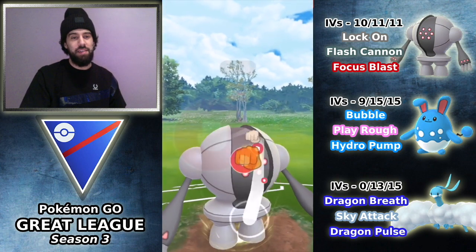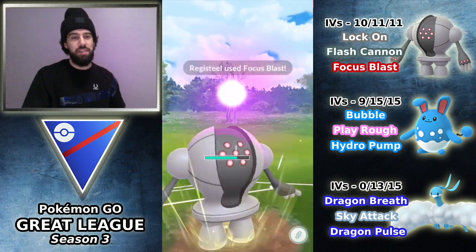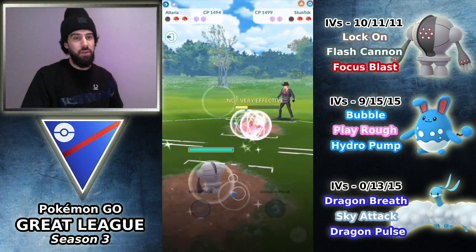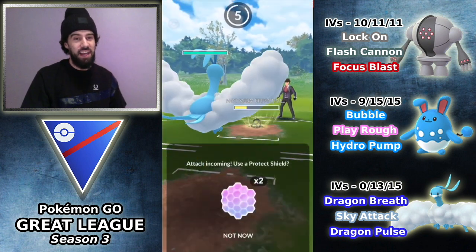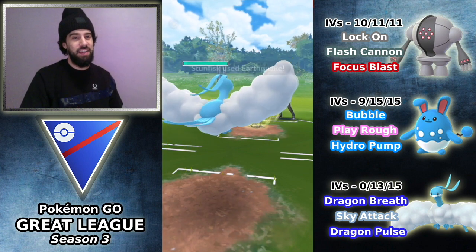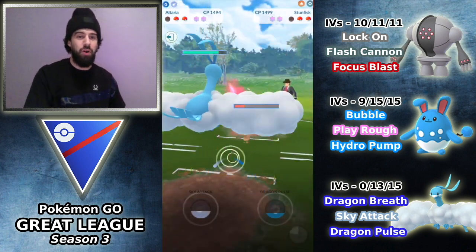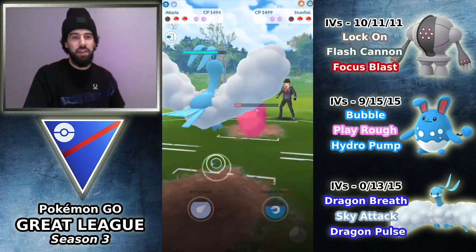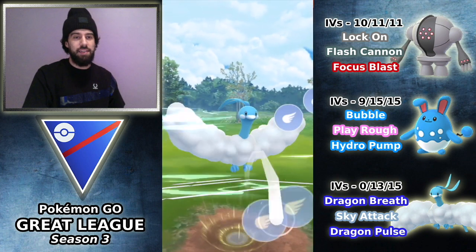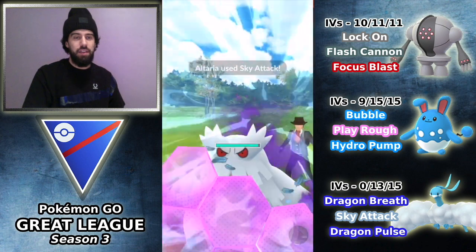This is a really bad situation for us to be in. I'm going to throw this Focus Blast — pretty much our only win condition is this going unshielded, and it does. So now I am in a really good spot. Bring in Altaria to catch what I hope is an Earthquake because I need both of these shields. It is an Earthquake — so that was a huge play on our part to give us a win condition. And he switches out into the Abomasnow, so I'm going to throw this Sky Attack. Obviously he is going to have to shield this up — he does.